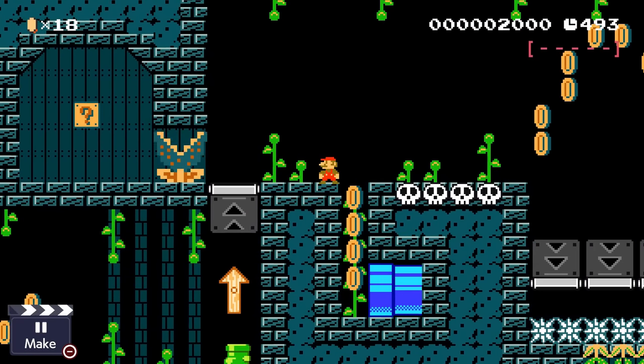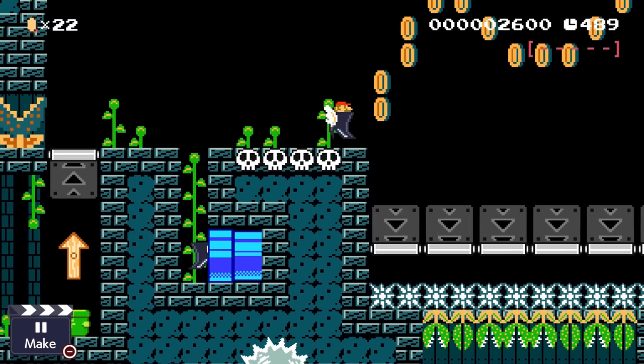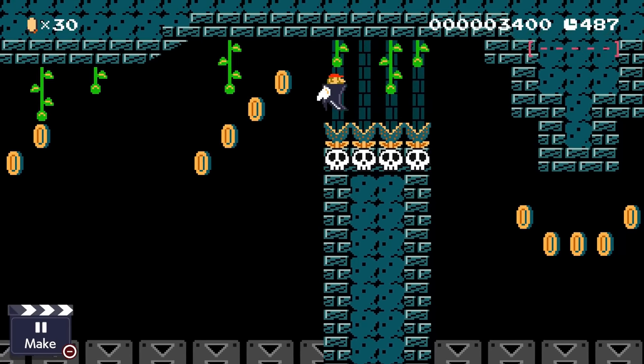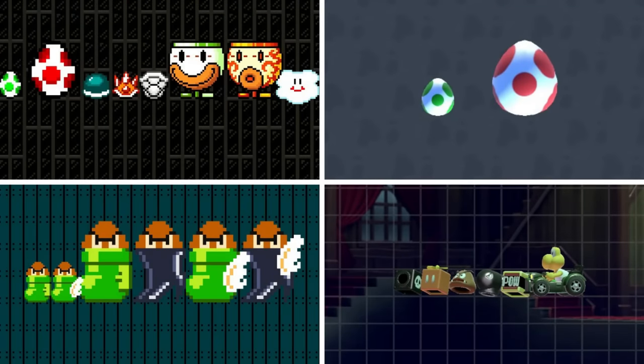For example, items like the Shelmets, the Headgear in 3D World, and rideable items like Yoshi or the Clown Cars, each give Mario new abilities but aren't truly classed as power-ups. There are 22 items like this in the game, each of which are on screen now, which I decided would be fun to rank today.